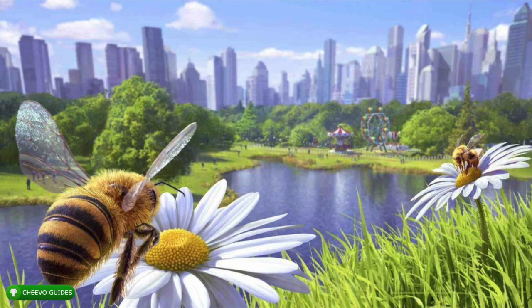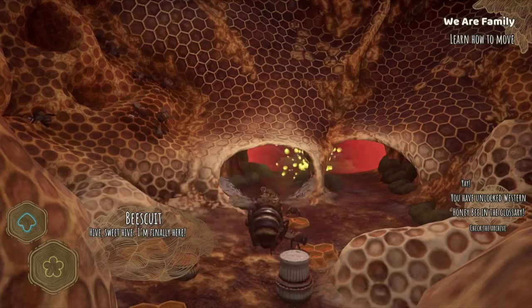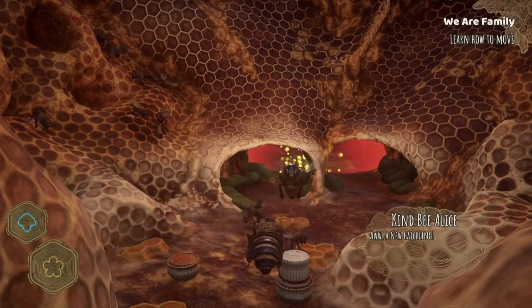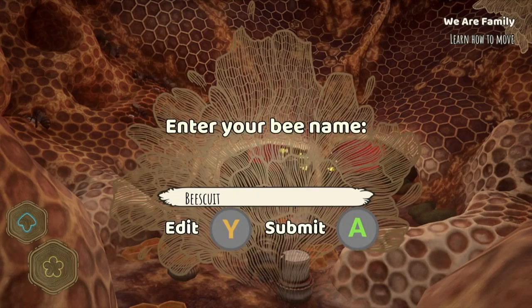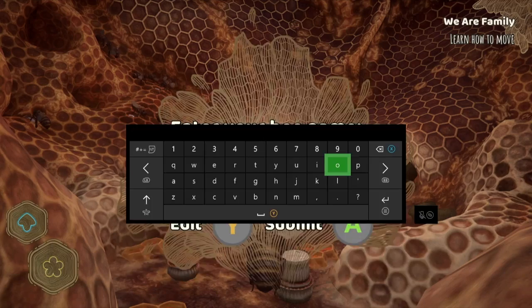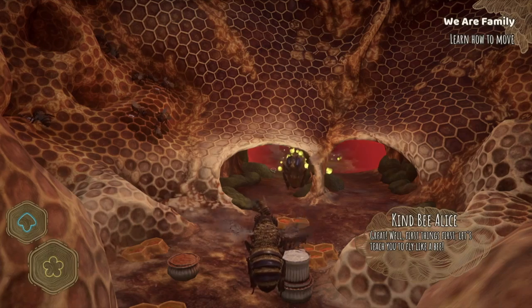What up guys, this is back here again with another achievement guide. Today we're going to be focusing on how to play Bee Simulator. This video is going to be more for people that don't have the game and just want to see what it's about. I'm going to run you guys through the tutorial. I'm going to go ahead and name my bee Chivo. Now there are going to be three achievements or trophies related to the tutorial.